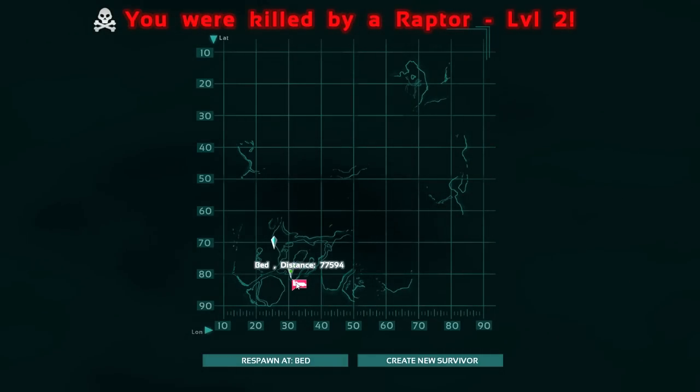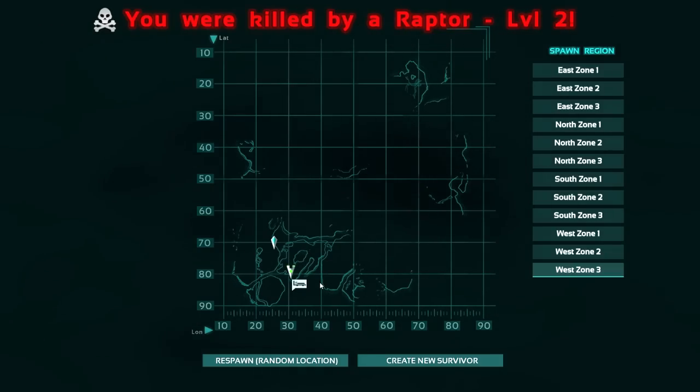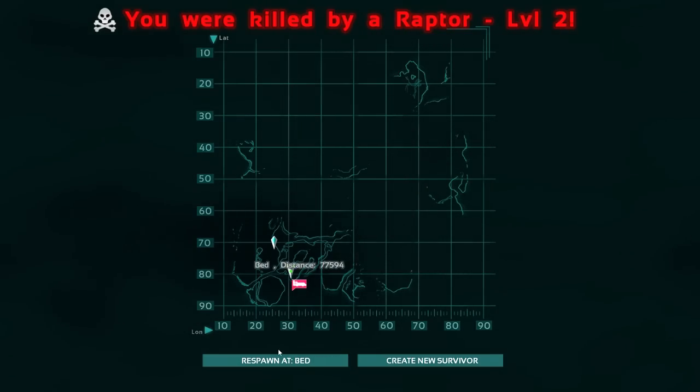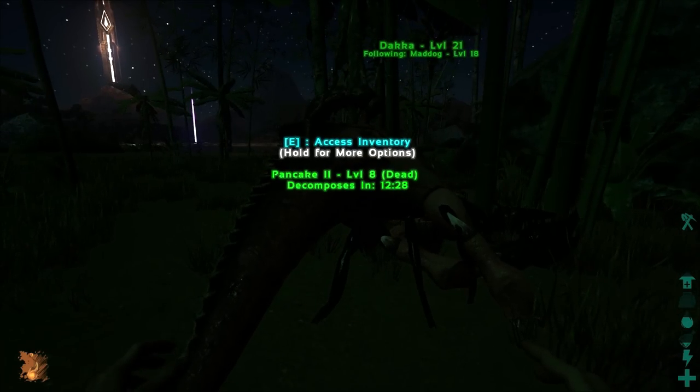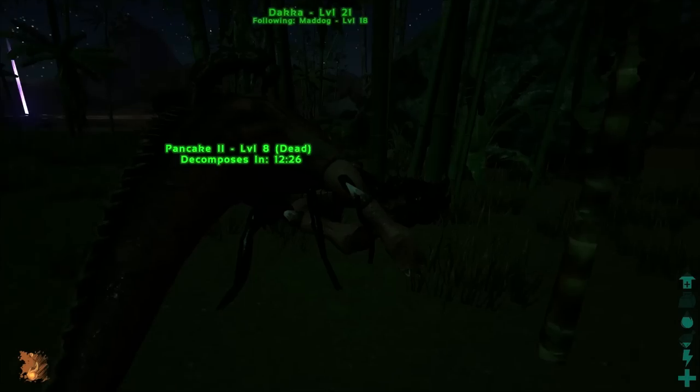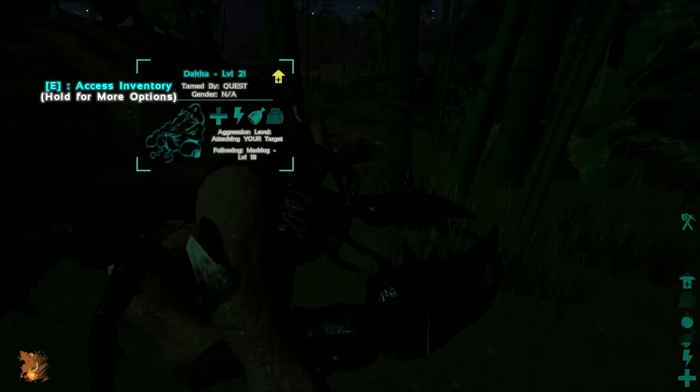I think our scorpion got him, but damn, we're out here. We're right on the line at about 70/30 HP. I'm going to try and make it back - I don't know if it's going to work out, but we don't really have much of a choice. I'll do the run back and be back in a minute. Well, it's unfortunate, but by the time I got back, Pancake is dead. Our scorpion made it, but Pancake didn't.